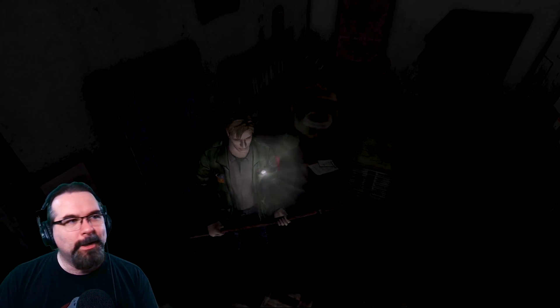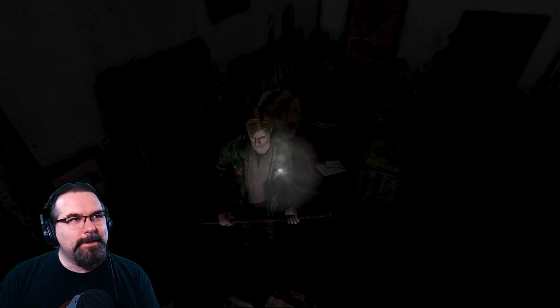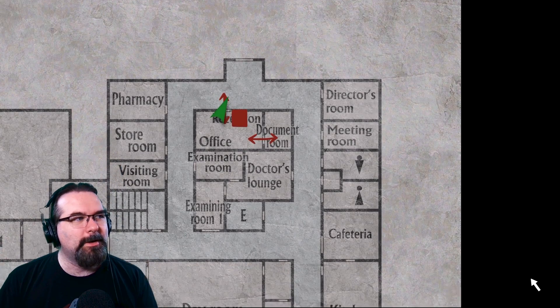Maria had the keys to this building, which turned out to be Heaven's Night, a strip club — I have various questions for Maria. Unfortunately, right now we have to get Laura back. She went into Brookhaven Hospital, the mental hospital, and here we are. We just read a few files. Maria's over there brooding in the corner.